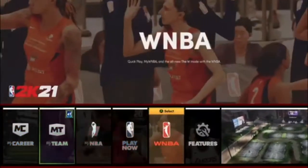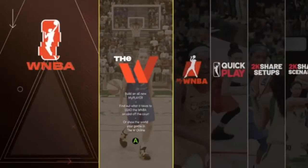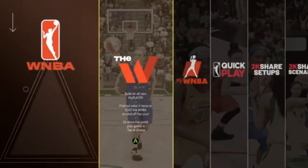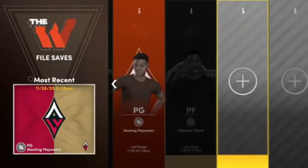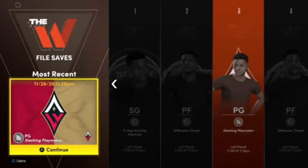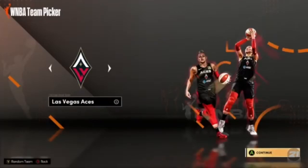You guys want to go to WNBA. Just hit the WNBA first screen that you guys see. From here, go over and make a brand new player. You'll see all the players you currently have — just go ahead and make a brand new player.